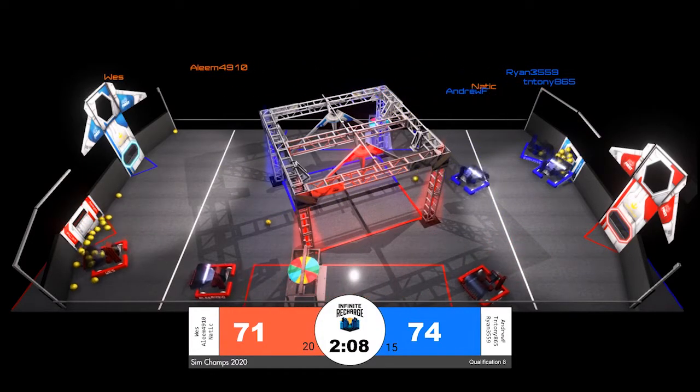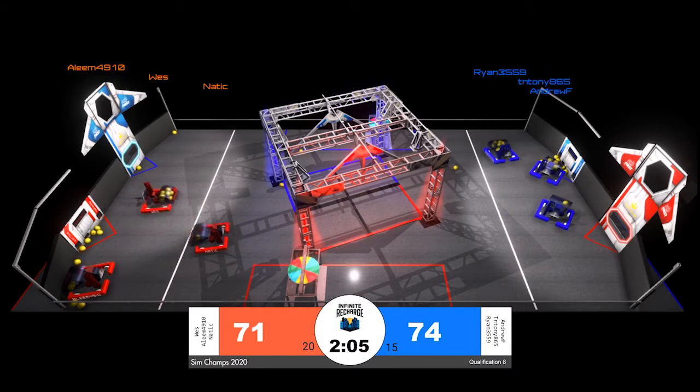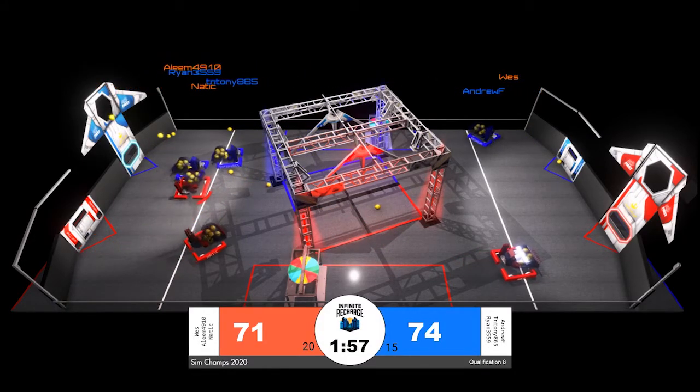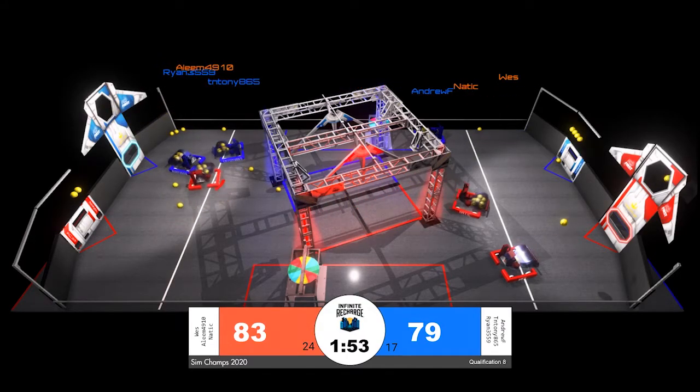Starting out after our first 15 seconds of autonomous period with double value power cells, the blue alliance does have a bit of a lead. Now all six robots are racing back to their loading zone to pick up some power cells. It looked like the first one to make a launch might be for the blue alliance — that's Ryan and Tian Tony.